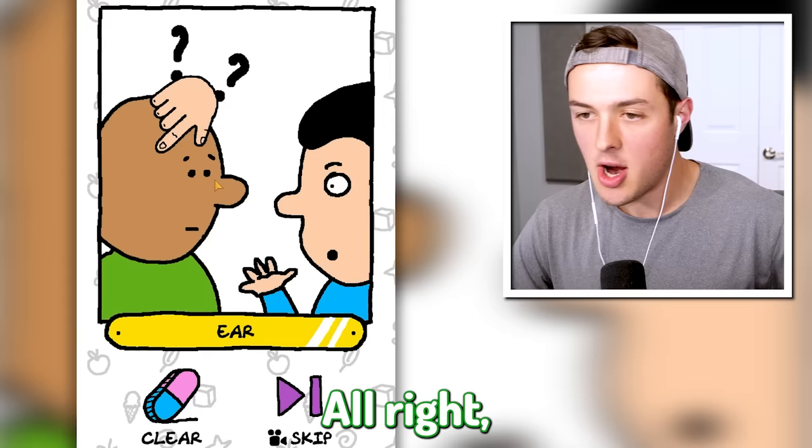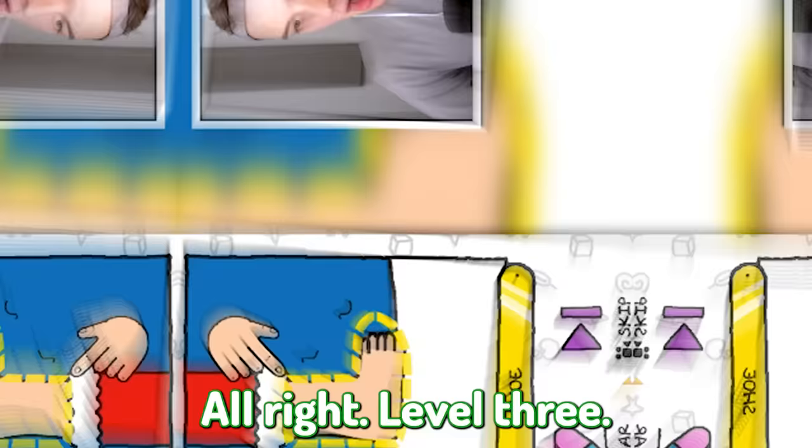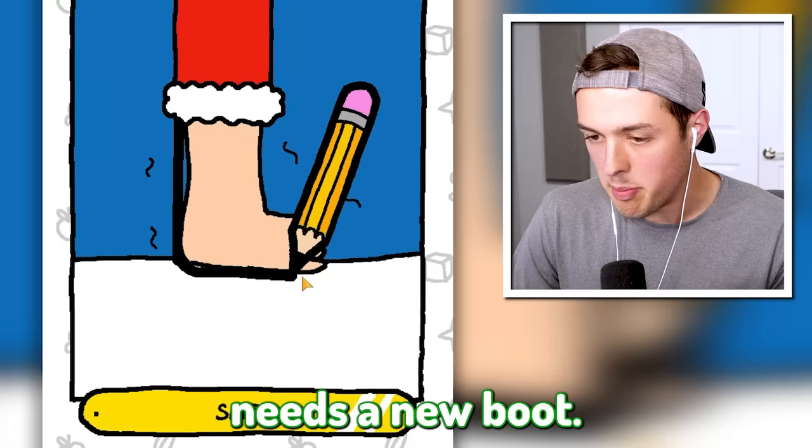we're gonna go ahead and draw a giant ear on the side of your face. There you go - I basically drew the letter B. Level three - Santa Claus needs a new boot so